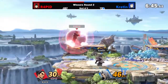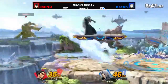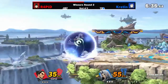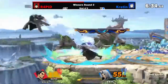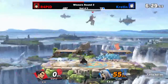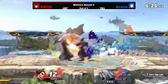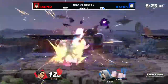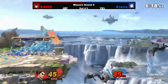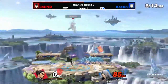Very nice up air there but gets up aired — there is a bit of a trade there. Down throw. Try to go for the back air but no. Down air to go low, that is quite interesting. Roll behind, jab jab jab — nope, not working out, and forward airs that. Doesn't get the tech. Kretin takes the first stock much earlier than last time, so this could be even worse if she gets her momentum. Down throw back air — the jump is gone, that's it. Only taking 30% on that stock.